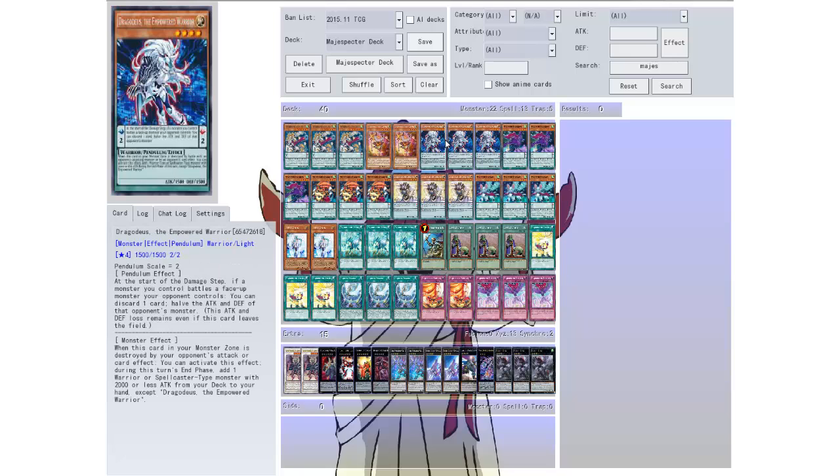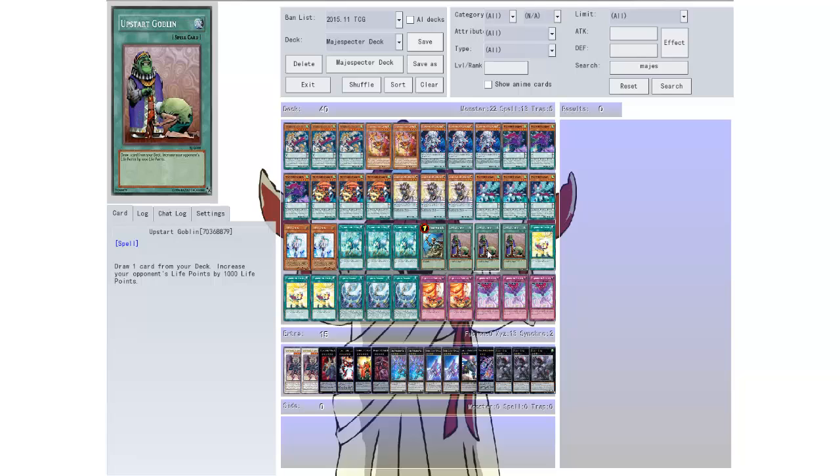Then we have one Reinforcement of the Army to help you get the Empowered Warrior out. Then three Upstart Goblins. I had the choice between Pot of Duality or Upstart, and Upstart always wins on my side. Pot of Duality is always good, but Upstart in my opinion is better — yeah, your opponent gains a thousand, but you get a free draw out of it.